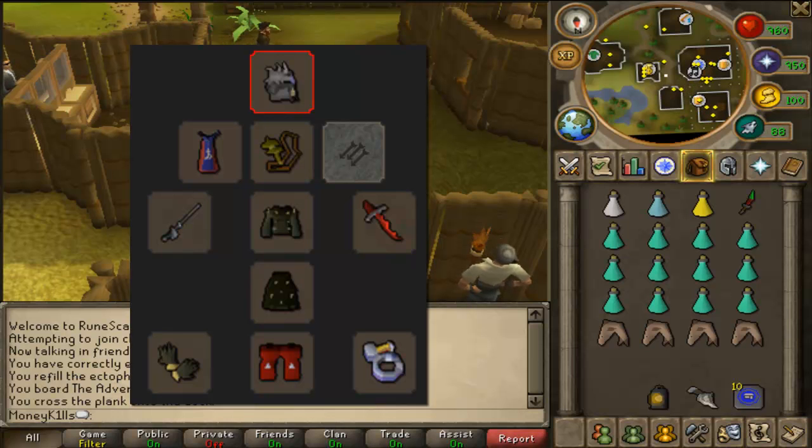Dragon Boots, Barrows Gloves, a stab weapon if you have it — a rapier or something — but a whip or a Chaotic Sword is also fine. A Dragon Defender if you have it. If you don't, make sure to bring a good shield, either an Obby shield or a Dragon Square shield, something like that.